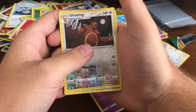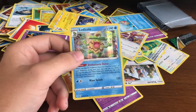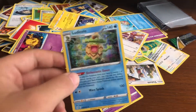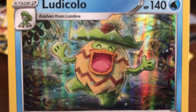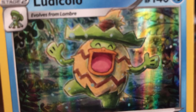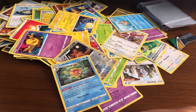Ursaring holographic reverse holographic, and the final card of the day is... okay, okay, okay. Alright. That is the universe's equivalent of a troll face. It's like - 'you thought you were gonna get a Rayquaza? Nope, you're gonna get me.' Yeah, that's usually how these videos end. With a troll face.